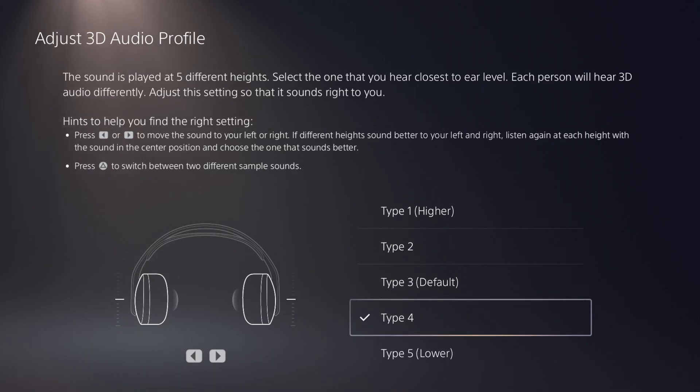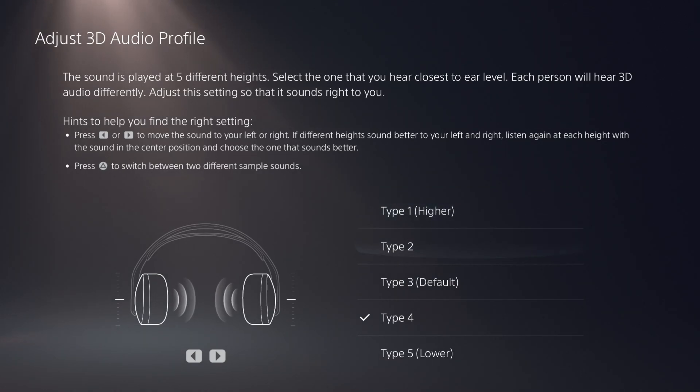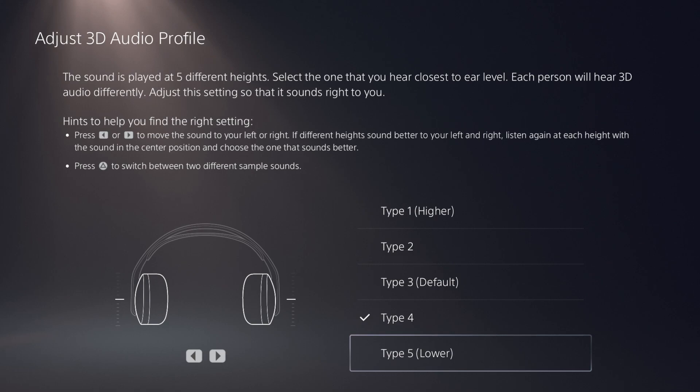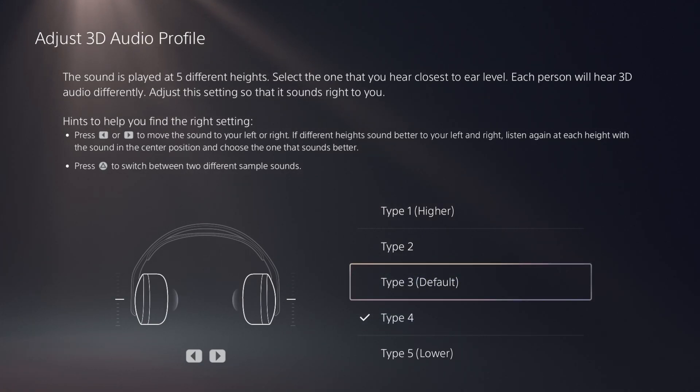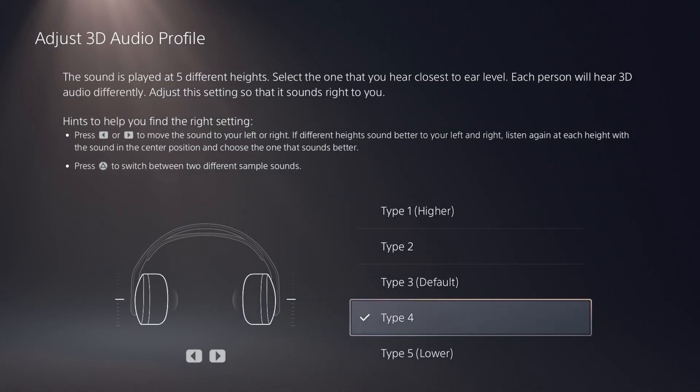All of these 3D Audio Profile types are supposed to be the same sound but you can tell there's an extra layer to each. Type 1 Higher is basically like Boost High, and Type 5 Lower is basically like Boost Low — but it gives you an extra added profile on top of your in-game setting. I use Boost High in Warzone but Type 4 here, which is a little lower, so my Boost High isn't as aggressive. If Boost Low sounds too muffled, try Boost Low in-game and then set Type 2 here — play around with it, it really does change the way you hear.